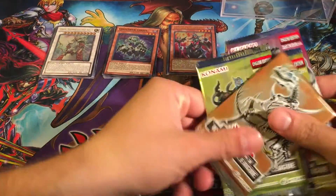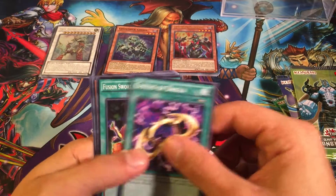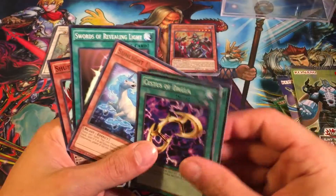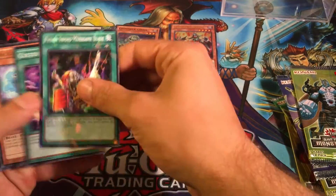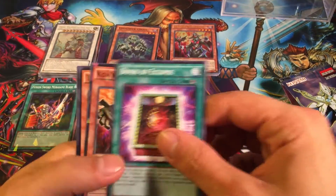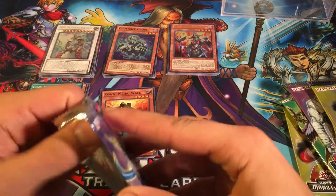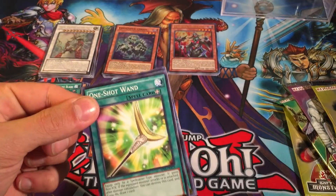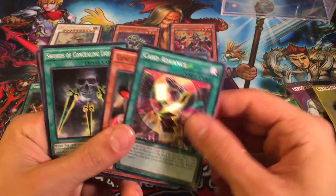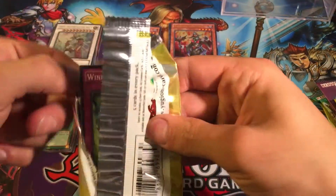Now we have our eight Battle Packs, so let's get into Battle Pack Three Monster League. Fusion Sword, Sunlight Unicorn, Swords of Revealing Light — that's a really cool reprint. We got Parasite Poison — it's pretty cool. I feel like I pulled that from a couple of Battle Pack Threes a while ago, back when I used to go to Card Advance. Still like four or five bucks for that card at the time of this recording — a really cool reprint.